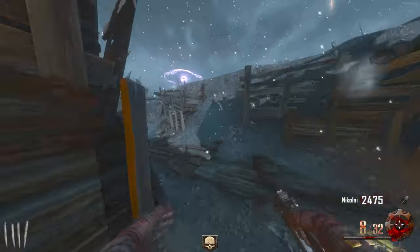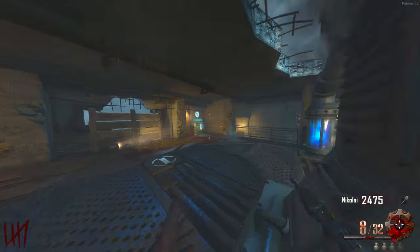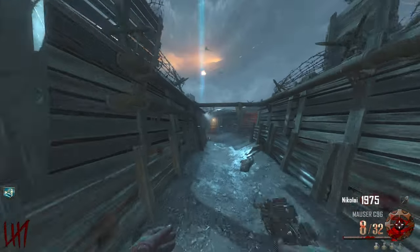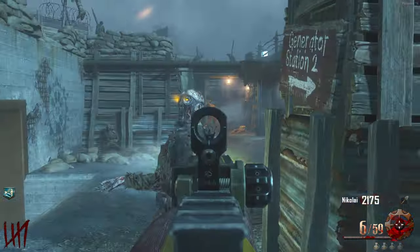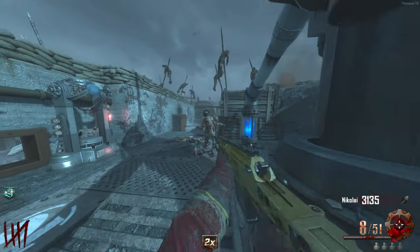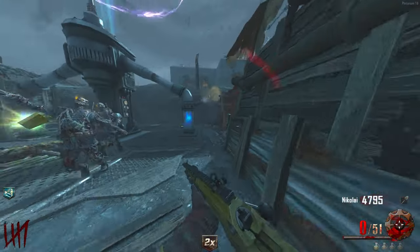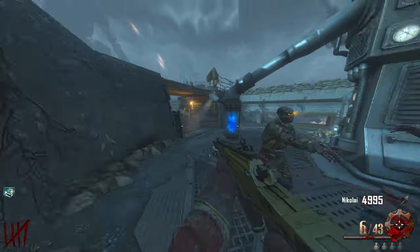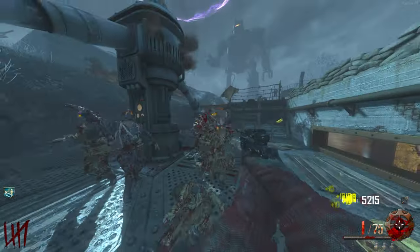I'm just gonna stroll along here and get Quick Revive again because I lost it — I'm a complete bot. I'm missing custom zombies right now but I've got so many video ideas for the default maps that come with the game that I don't even want to play customs right now. Double points, yes please! I need to remember zombies come from behind me as well instead of just focusing on here. This is gonna get really difficult as time goes on. I've not even got Juggernaut yet.